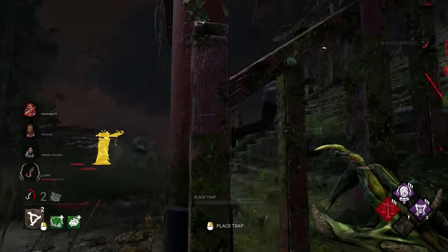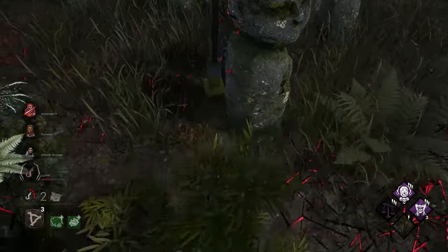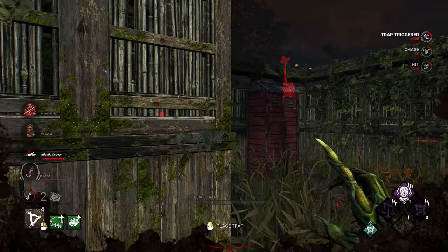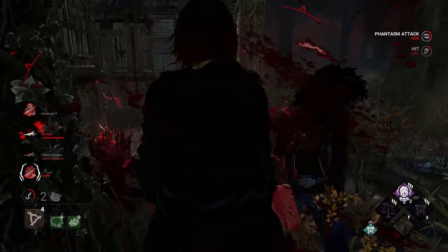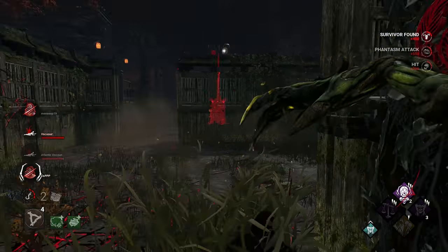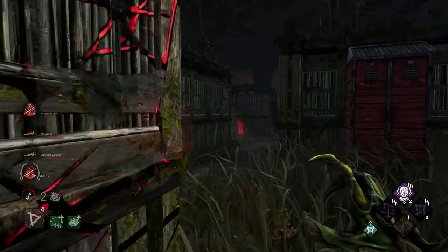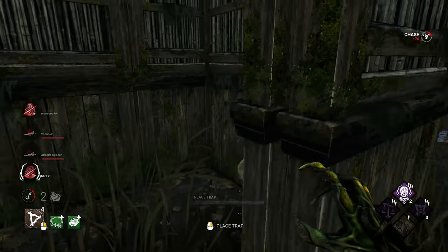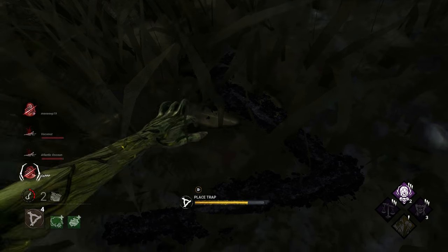There we go — we got a nice little down here. We need to get back over to our totem. There goes our Make Your Choice. He did not go to the totem. I'm going to place a trap here just to make sure.